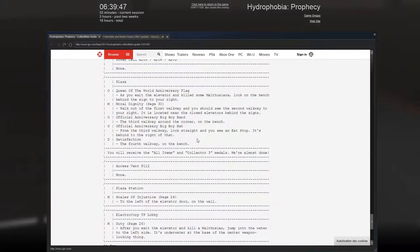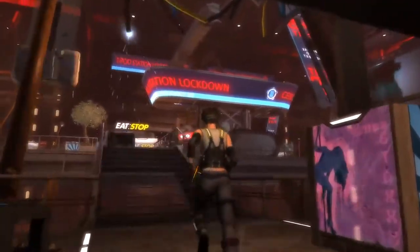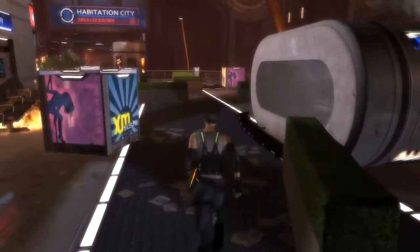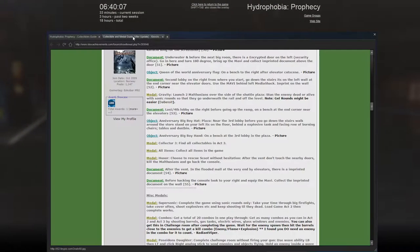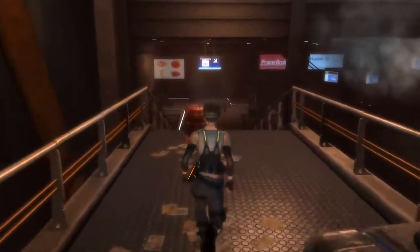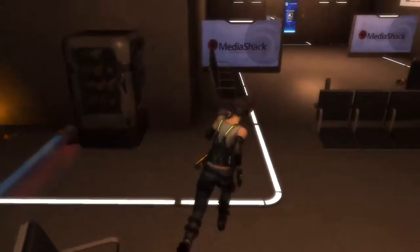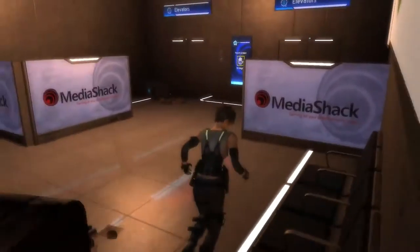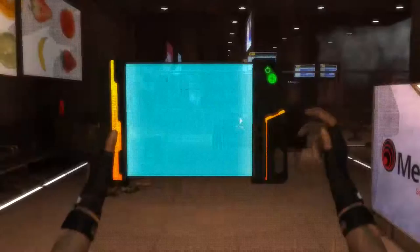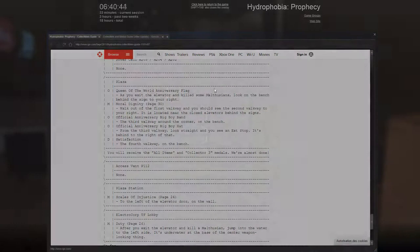From the third walkway look straight and you see an eat stop - it's right behind to the right of that. Third walkway - do they mean the one over there? I'm not sure I've actually missed anything here. Something is up with this - maybe I should check the other one as well. Yeah, this one says the same thing, the same kind of objects, which is probably from the Xbox version like I've been saying. Here was a document which I've gotten. First walkway, second walkway - yeah, that's the same.